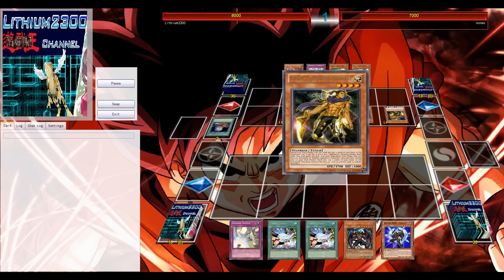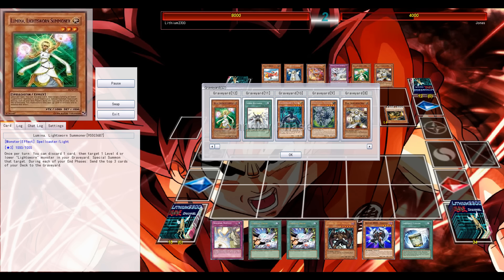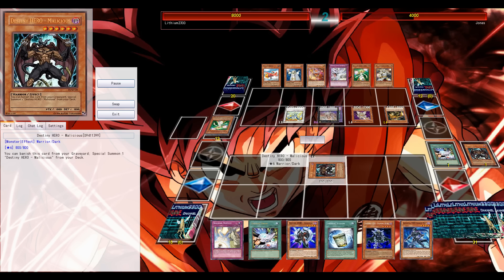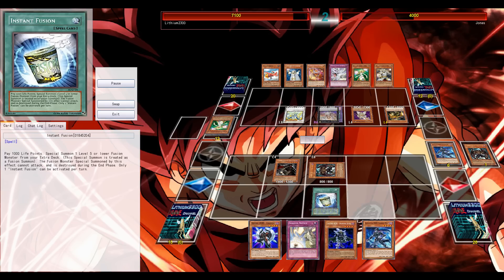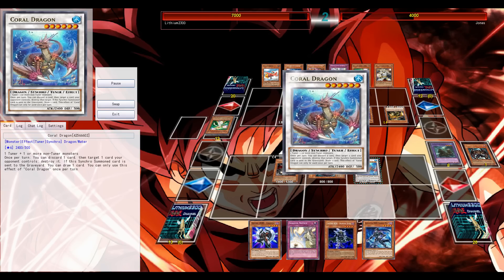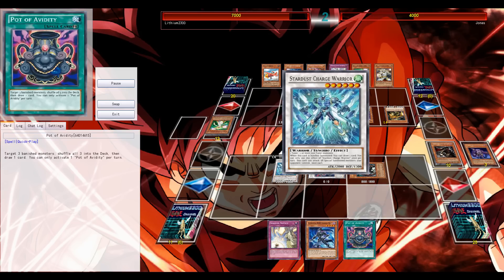This second game was actually a nice one. He got to start and goes for Soul Charge - of course they always have it - Minerva, all those draws, and he also has a turtle in his grave. But this is my first turn: Destiny Draw, Armageddon Knight, Foolish Burial, Shadow Mist searches out the Celestial for next turn. Go for Northern, Instant Fusion - Northern is such a great card here, instantly opens up a synchro play.